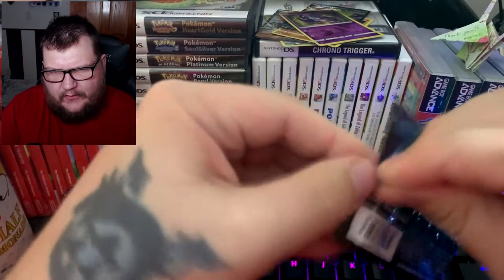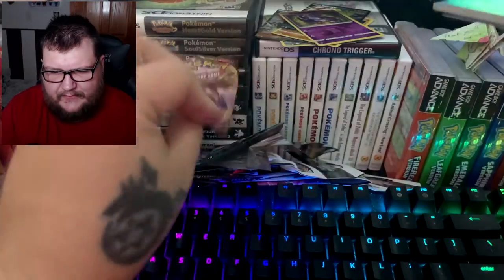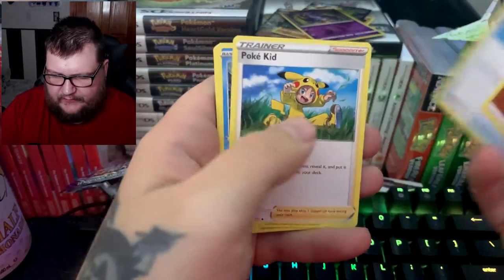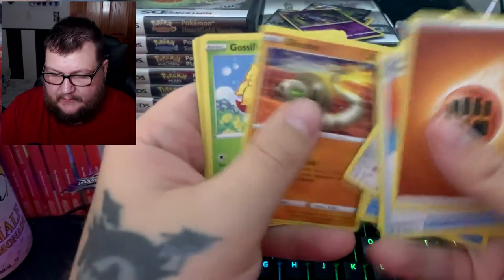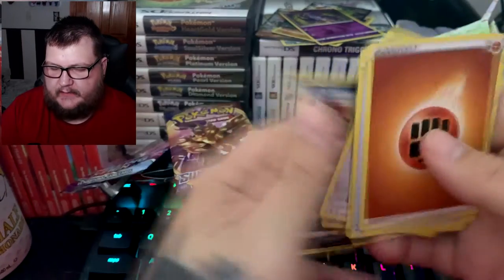Let's move into Sword and Shield. This is weird — I saw Sun and Moon Elite Trainer Boxes at my local game store today. It was really weird, like really weird, and there were a bunch of them. We got Energy Search, Poké Kid, Qwilfish, Cufant, Crabby, Yamper, Silicobra, Gossifleur, Aurora Energy, and Eevee.